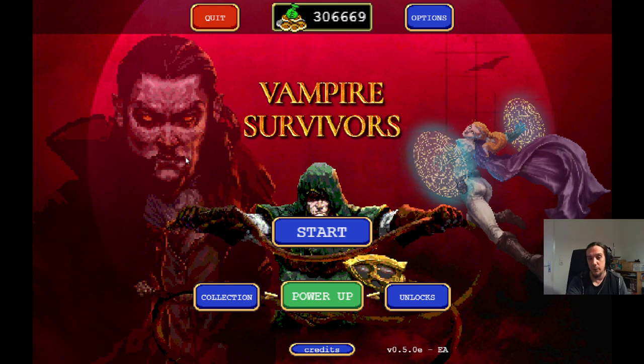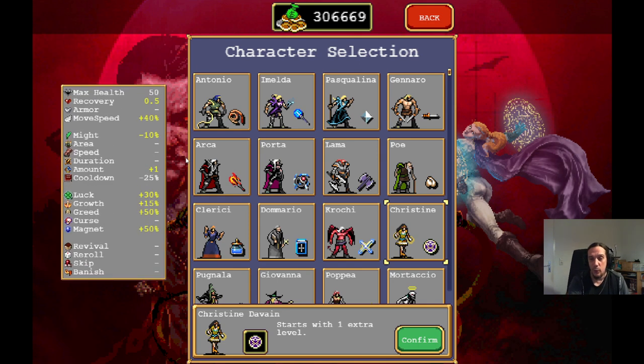First things first, part one is about the strategy — what to do and what you need for it. We're going to roll this with the character Christine. You unlock her by playing the pentagram once in one of your games and leveling up to rank 7. Why Christine? Mostly because of her insane cooldown reduction — she comes with 25% cooldown reduction right from the get-go.